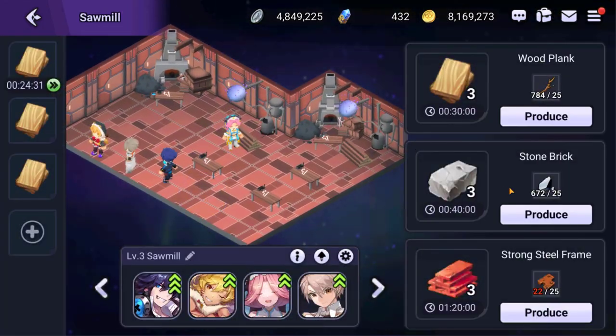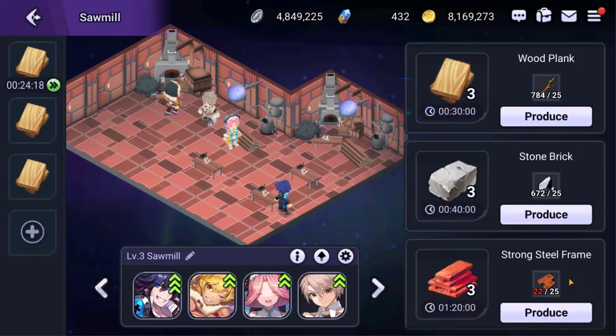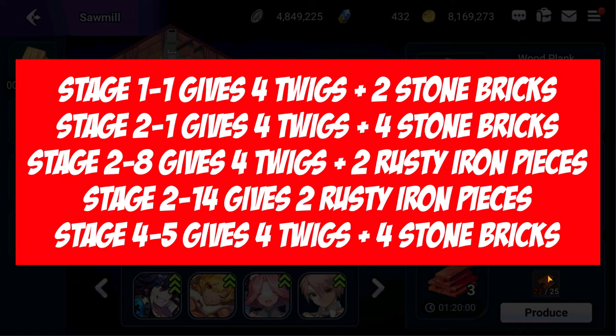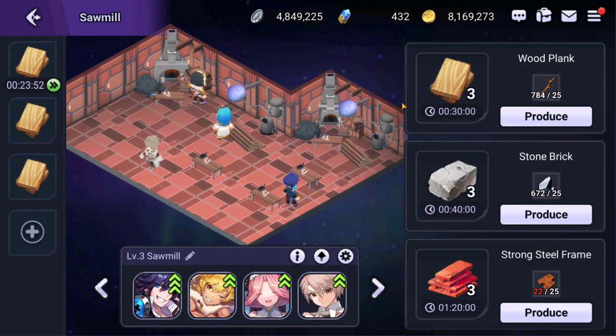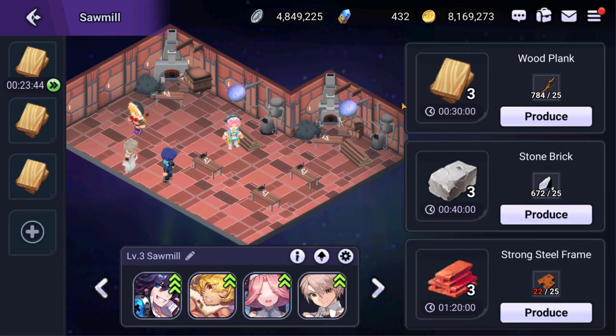In terms of the materials you need for this wagon, I'll include a list in the video and in my guide — you're going to need twigs, stone bricks, and rusty iron pieces. I'll include where you can farm those out, but keep in mind this list was compiled just before the video, so I can't tell you the most optimal stage yet. Once I figure out the best stage for gathering this material efficiently, I'll update that too. Start the carriage early, get that idle currency going, and thank you guys for watching — see you in the next one!